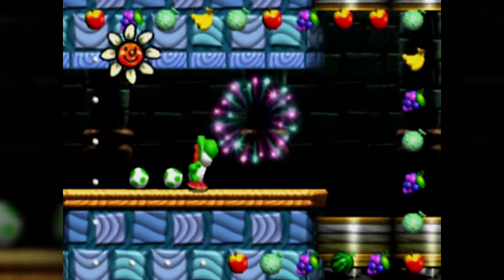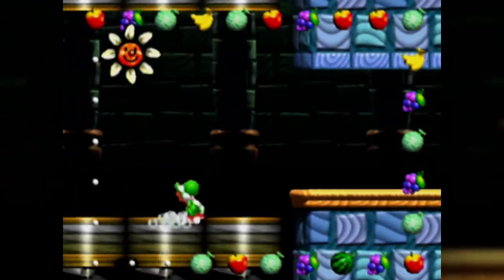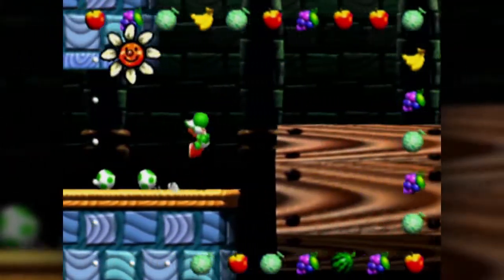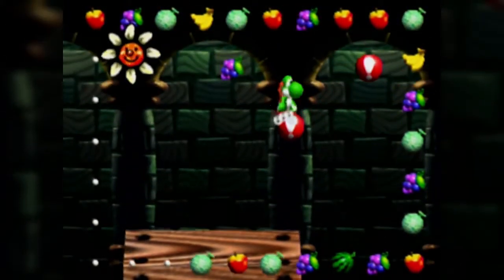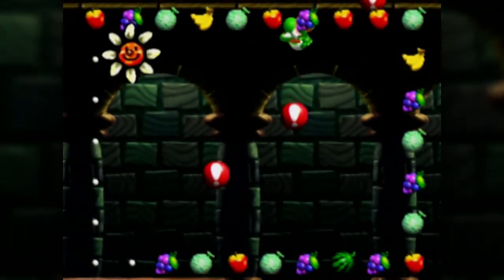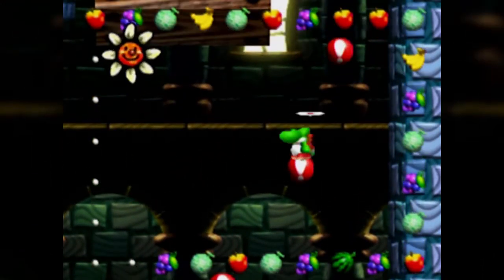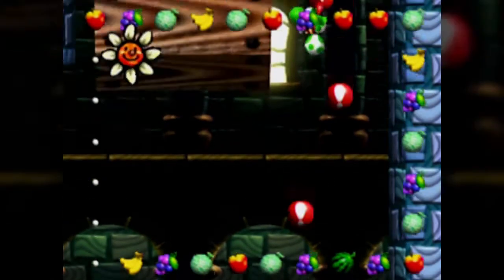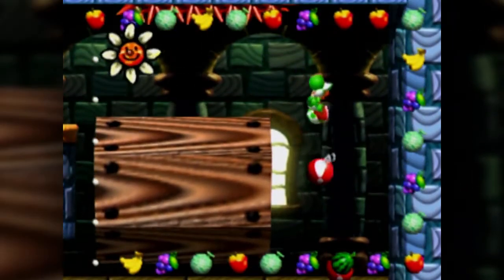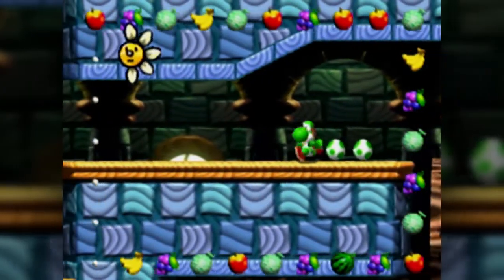In my mind that looked a lot more dangerous than it actually was. Nice. Be nice and patient - that's what the baby Yoshis would want. They don't want me to die. I saw the spikes - oh good. At least I'm still on solid land here.